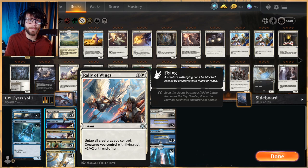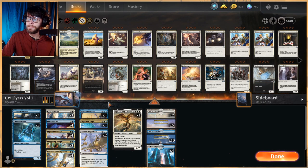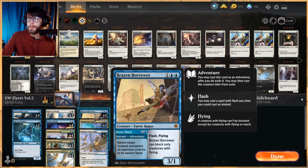Rally of Wings is a card we've had in this deck for a while and is really an all-star. For two mana you untap all your creatures, and all the ones with flying — which is all of ours — get +2/+2 until end of turn. This can be used offensively to win the game very quickly, or defensively at instant speed: fake-attack for damage, then untap on the opponent's turn and sweep the board by blocking. Very strong.